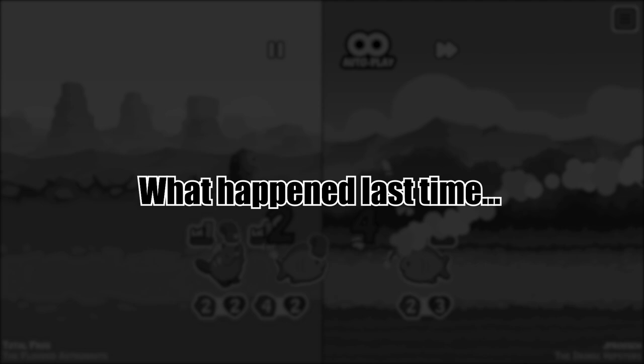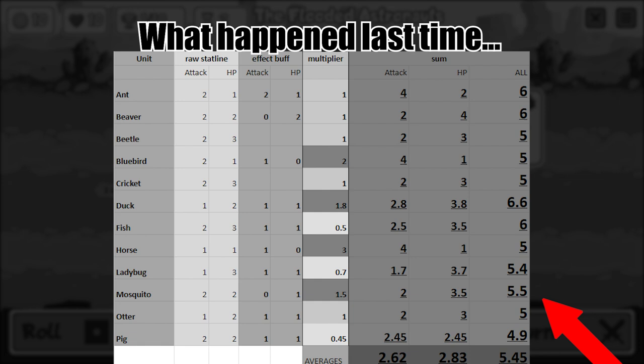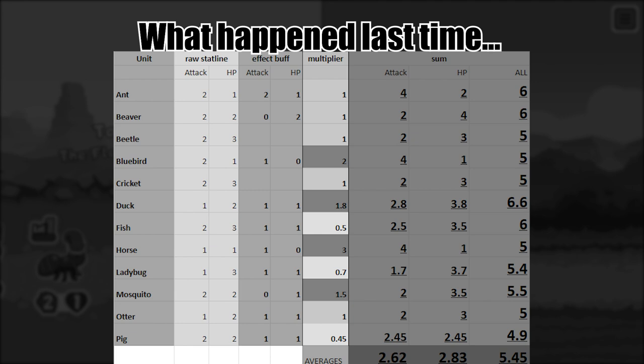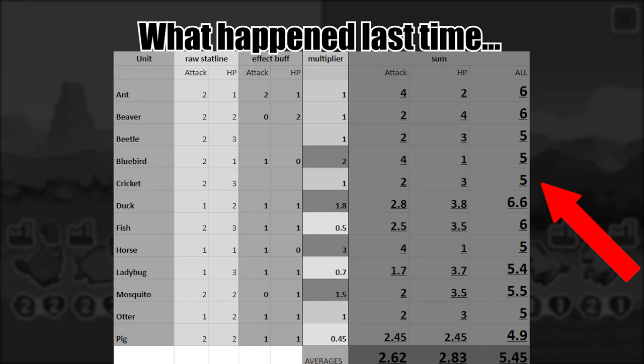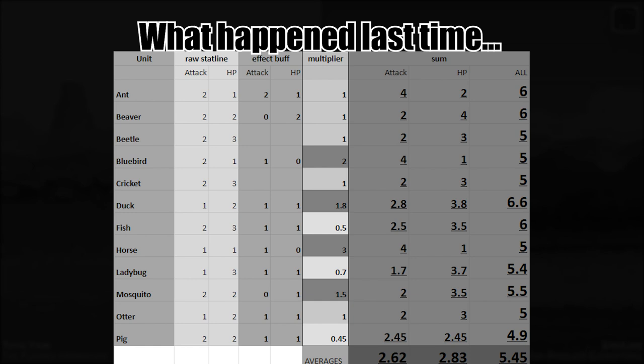This sheet, what you're looking at right now, tries to list each and every tier 1 unit in the game and shows how many stats it actually brings onto the table. To get some values down, we had to take shortcuts here and there unfortunately, like with the horse and pig for example — that's why both of these have their own respective videos. The comparable figures in this sheet are the overall stats, attack and HP combined. These also include the value of the respective effects of an animal, so the ant is a 2-1 for example, and it has 4 plus 2 plus 1 on death as well, resulting in 6 stats.